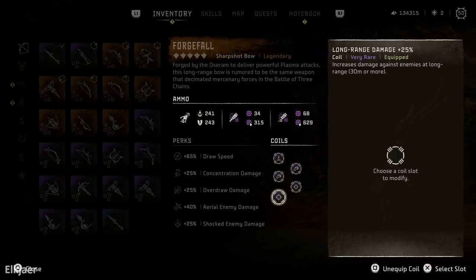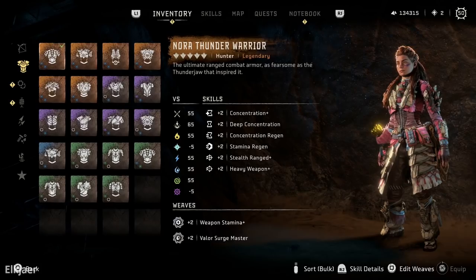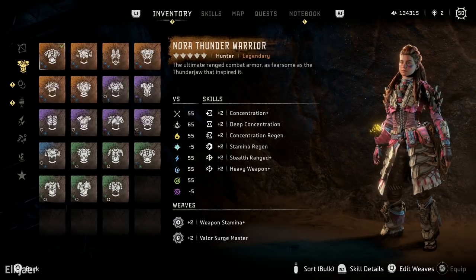The long range damage corals are fantastic for fighting any big machine in this game, as most of the time you're more than 30 meters away from them, giving a 50% damage boost. The two other corals are very situational, so keep in mind that this coral setup on this bow is mainly built to get the maximum damage possible in one shot. You might want to change out those three corals if you want the weapon to be more adaptable.